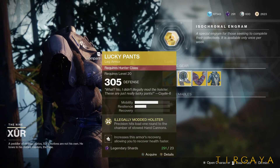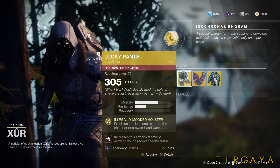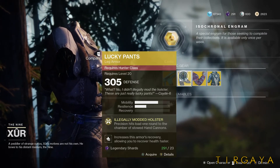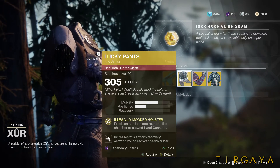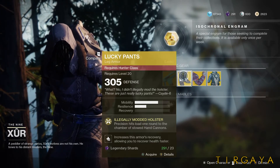Moving on, for the Hunter we have the Lucky Pants. Precision hits load one round to the chamber of stowed hand cannons. This is not that great of an exotic — it's one you can get during the campaign. Really just pack it in for your collection; you're not really going to use this very much.